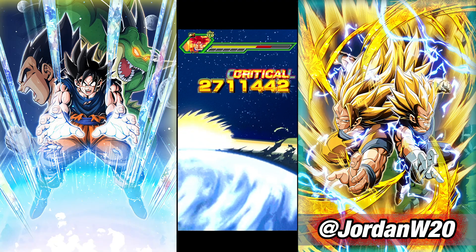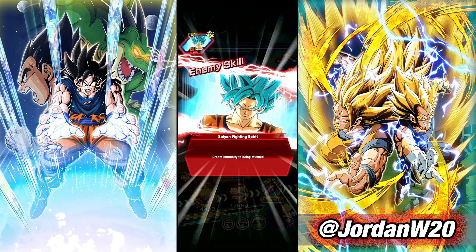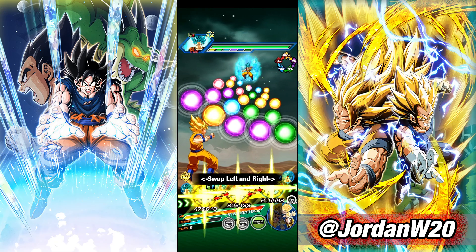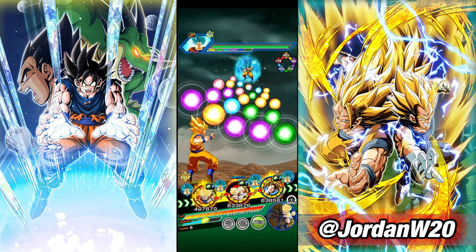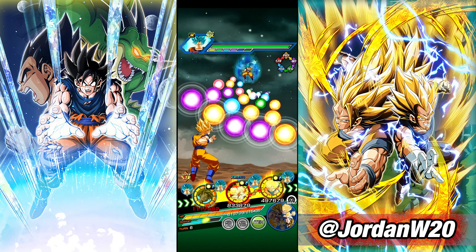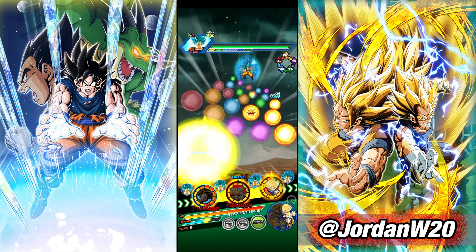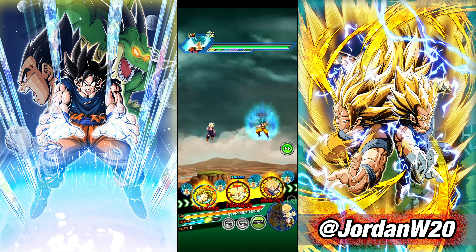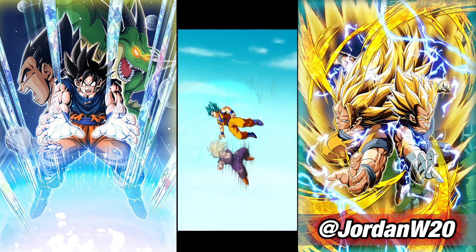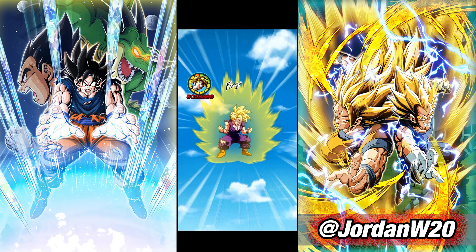Units that get extra buffs for being a leader is another idea — so you put a unit as leader and they give like three Keys, but only as the leader unit. That way you're rewarded for running their team. Some leader units just don't work great as leaders but are fine as complements on a team. What if AGL Gohan as the leader gave an extra three Keys and 40% attack and defense to all allies? Then maybe you do want to run him as leader for the Kamehameha team.